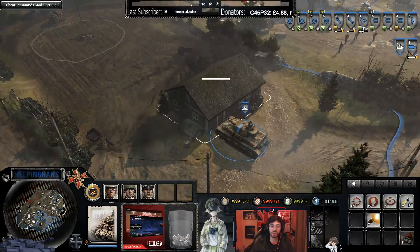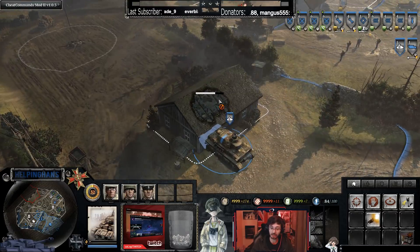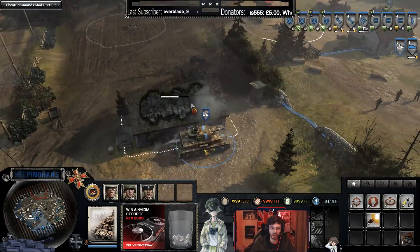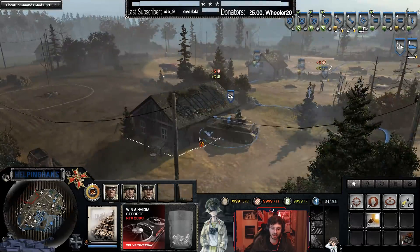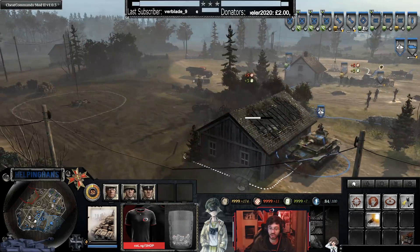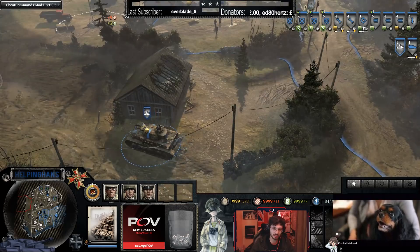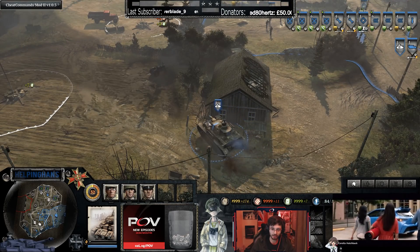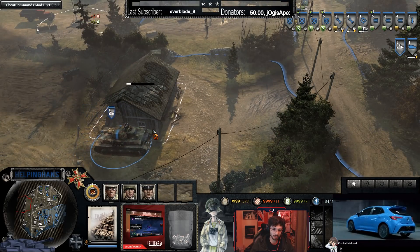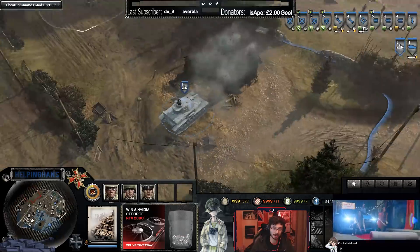We're going to talk about crushing buildings now. If you move a tank up close to a building, you'll see it does considerable damage. To do even more damage, try to crush the side of the house that has taken the least damage. Move the vehicle in, hit a corner, and you can finish it off and crush the building completely.